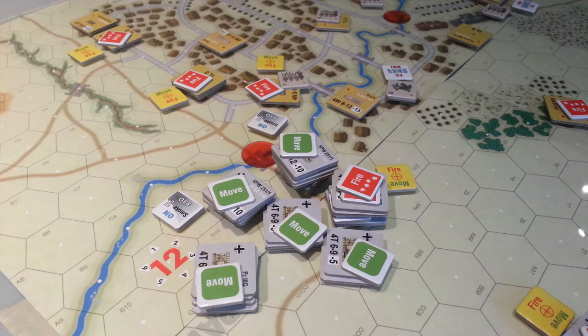We're using staggered initiative here, which means that on a per-formation basis — so in this case for the Germans, they have two formations — we're going to activate a formation first. After we put all our commands down, the team that gets to fire first will activate one of their formations and that formation will fire, then we'll roll again for initiative to see who fires next — either a Soviet formation or a German formation.